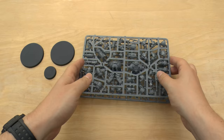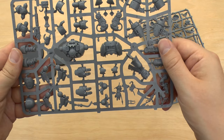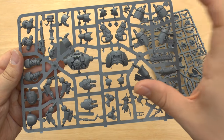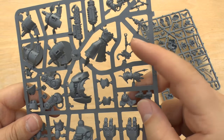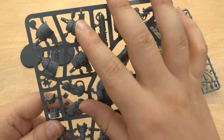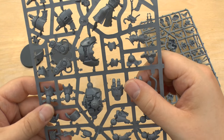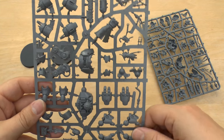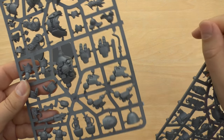Here are the sprues you get. You only get two sprues, so there's not a lot for your money sprue-wise, but all the parts are nicely squished in. There's the Datasmith there and your weapons. You've got enough to equip them with two power fists or two heavy Phosphors — it's really up to you. And then you've got the faces there as well.